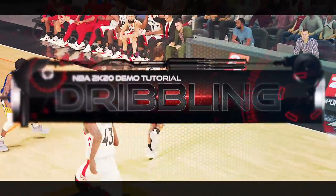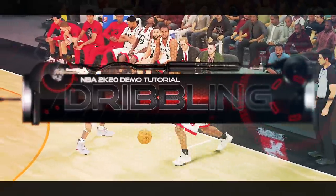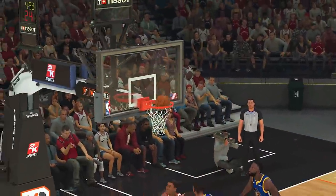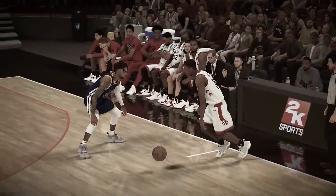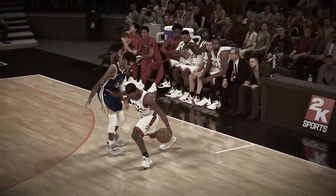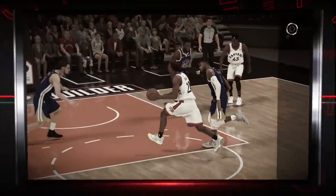What up 2K fans, it's your boy Shake. Got another dribble tutorial for you guys that are still playing the demo and experimenting with the new dribble controls in 2K20. We're gonna be in 2KU where all you have to do is hit the back button or the PlayStation touchpad, where you can then choose dribbling or full scrimmage and get some practice in. Keep in mind I'm going off the top, so if I make any mistakes just correct me in the comment section.